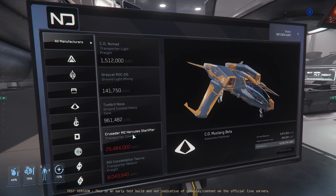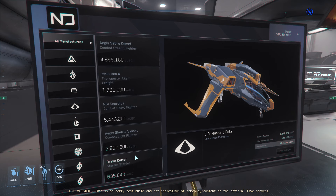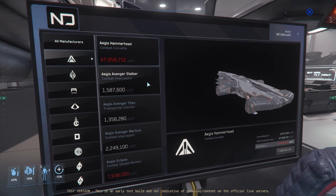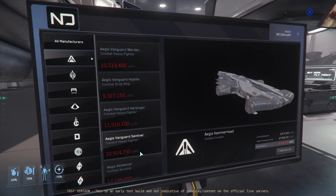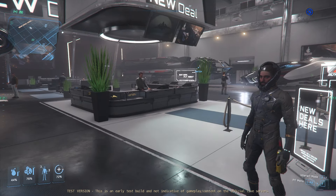Everything is so much more expensive — 1.5 million. Hola: 1.7 mil. Cutter: 600,000. Reclaimer again — I had it at 28 mil, that is insane. Okay, let's go check out the prices over at the Astro Armada.